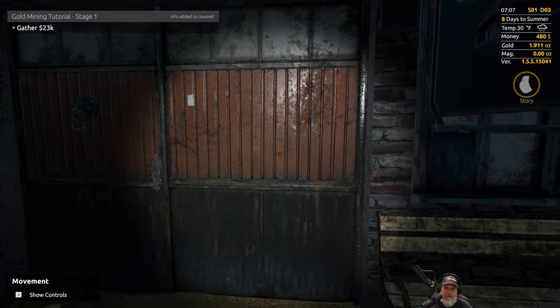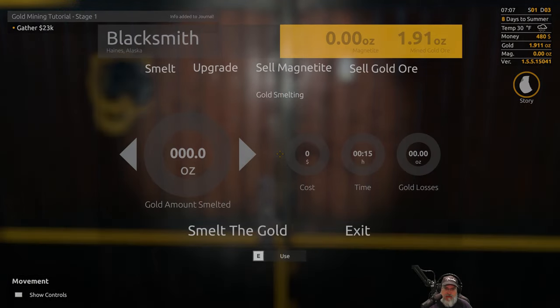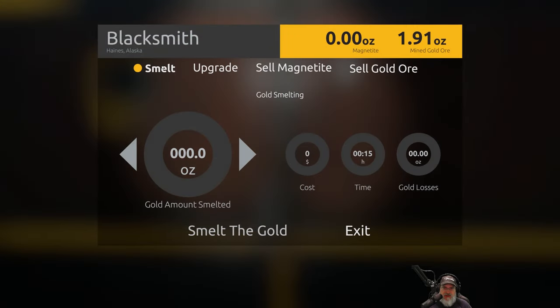Okay, we are here at the blacksmith. We want to smelt — 1.9 ounces — that's going to cost us $190. We'll have to upgrade our equipment so we're not getting so much gold loss. Alright, let's smelt the gold.